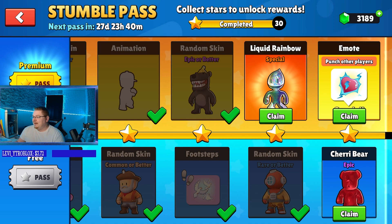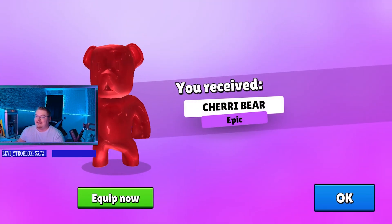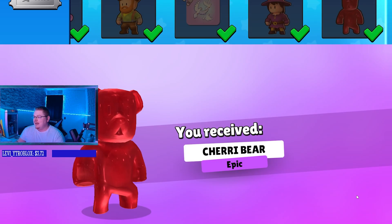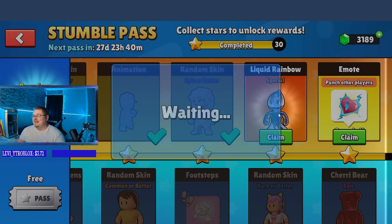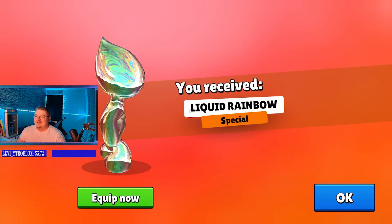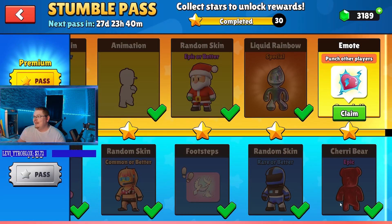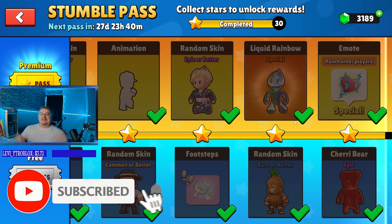For the final thing, we got the epic Gummy Bear skin — the red gummy bear — that thing is fire. They added that new to this Stumble Pass where there's an epic at the end of the free pass. And then we got this liquid rainbow skin — this thing is actually fire, we're gonna equip that for sure. At the end we also have the Electric Hug. So guys, that is the full Stumble Pass!